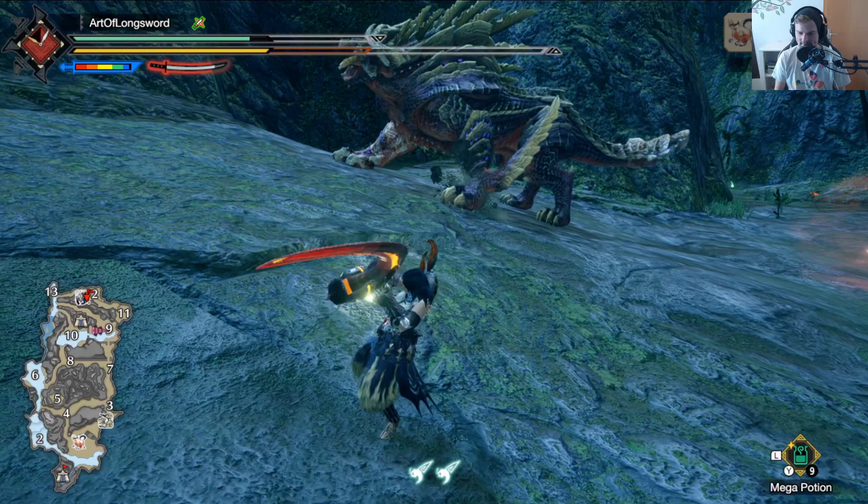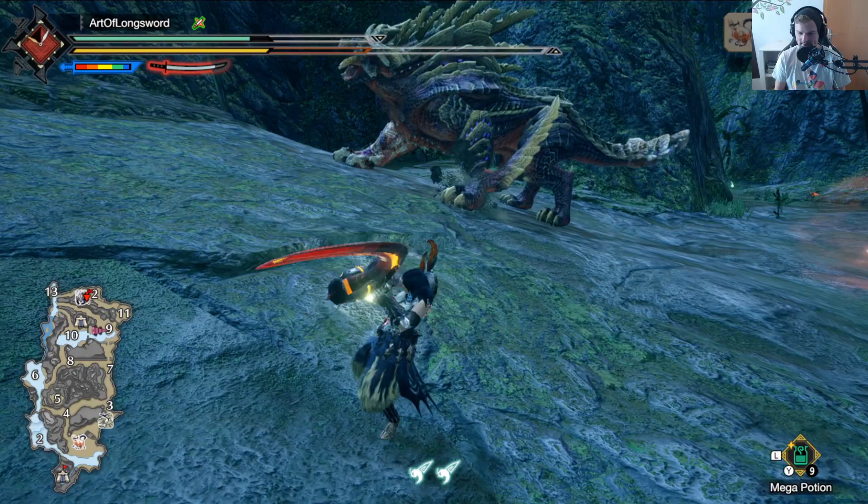Only with Quick Sheath level 3. Otherwise, my advice would be to keep two wire bugs so you can do the Serene Pose after a successful EI counter.